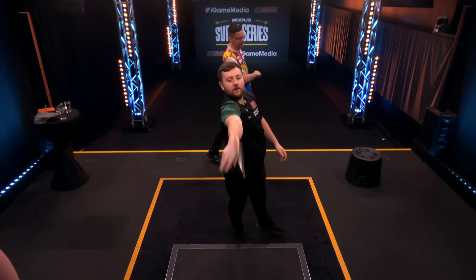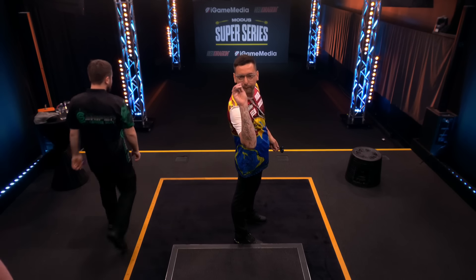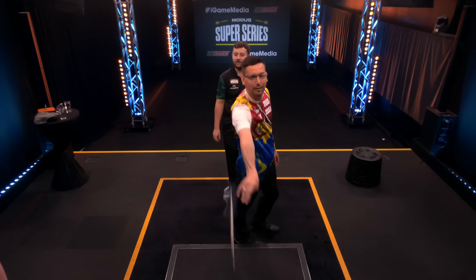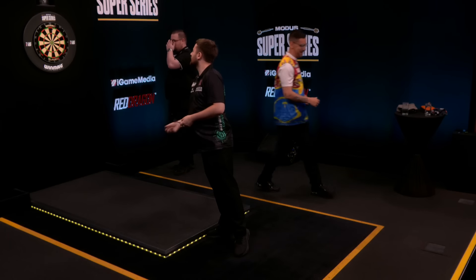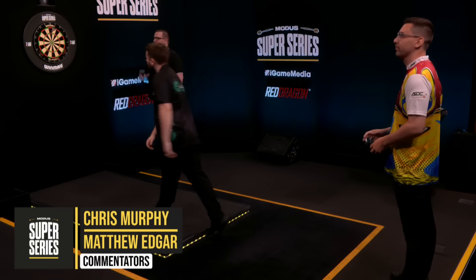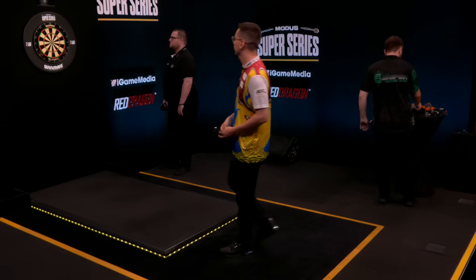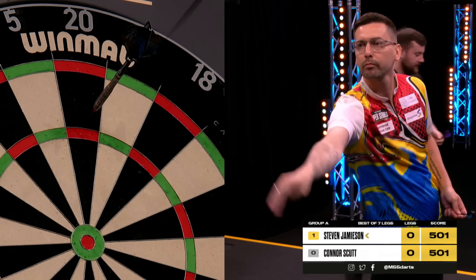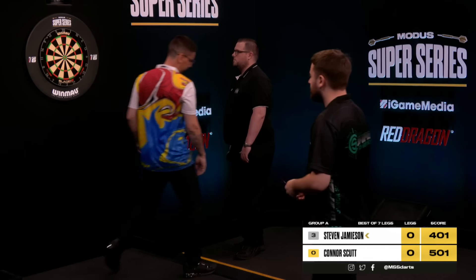Next up is Steve Jamison, who has played some decent stuff in the last couple of days. Can he continue that and cause Conor a problem here? You feel like he's going to be there or thereabouts, but one thing the stats show us is Conor Scutt is a visit ahead on most of the metrics. And that's how it feels when he plays a player like Steve Jamison, who is going to need to take one of those sort of finishers — the 116s, the 120s, something within that range — if he is going to live with the favourite to win this group, Conor Scutt.